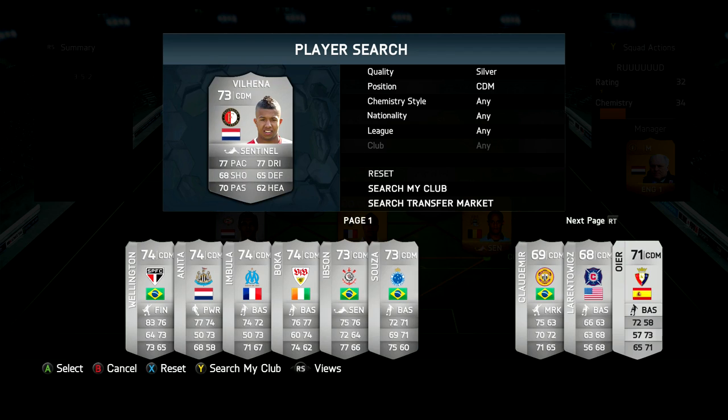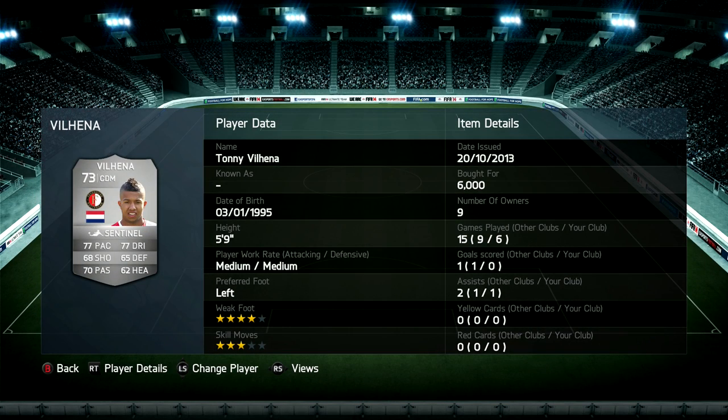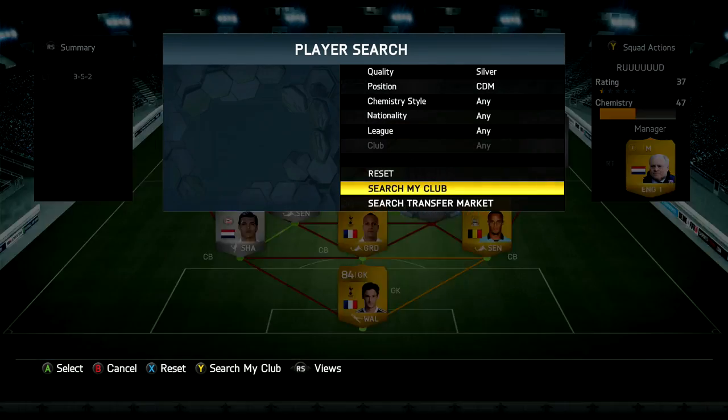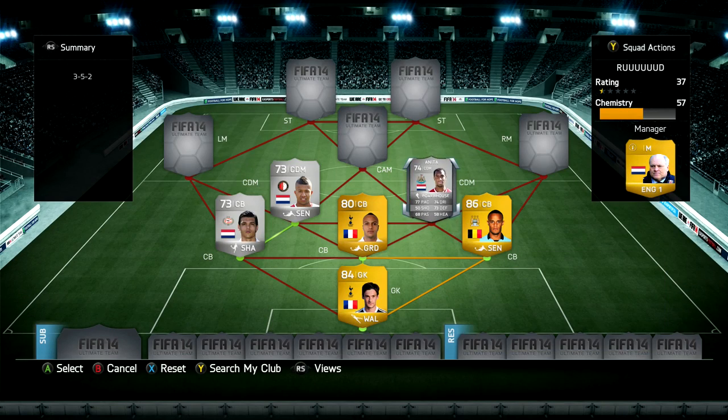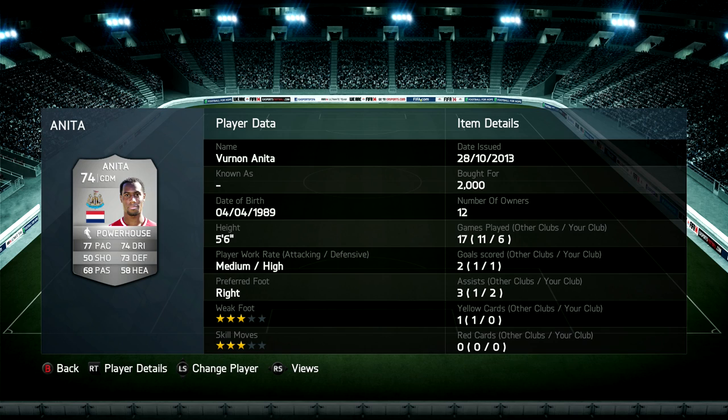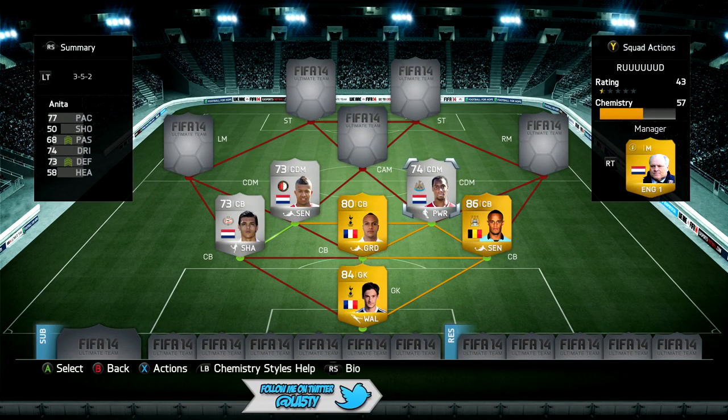We move on now to our CDMs — two silver guys. We're going to use Tony Villahena. I think that's how you pronounce his name — 77 pace on him and some pretty decent overall stats. He's a pretty good hard worker with decent work rates. I put the Sentinel chemistry style on him, and then we move over to link that up with the Dutch and Premier League stuff by getting Vernon Anita, who I put the Powerhouse chem style on. He's got 77 pace, 73 defending and decent dribbling as well.